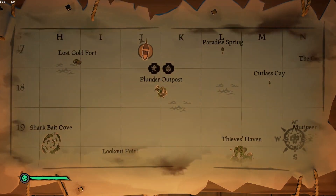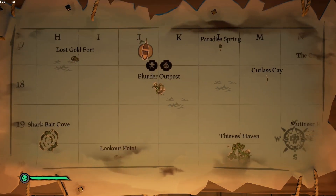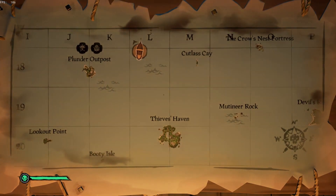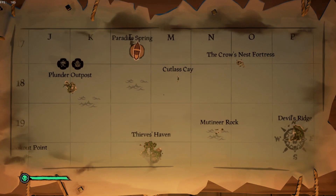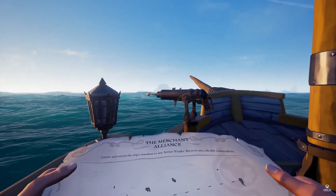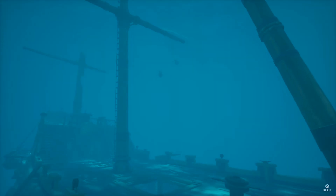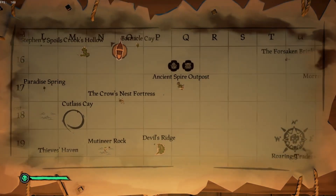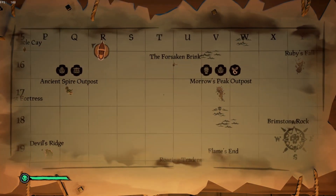In the example here the ship started in Plunder Outpost and was heading to Morrow's Peak. It passed north over Thieves Haven and stopped just south-southwest of Cutlass Key. After you have sailed to your mark you must jump into the water and collect any remaining valuables that may be in one piece, and presumably you must set sail to the original destination island — in this case Morrow's Peak Outpost.